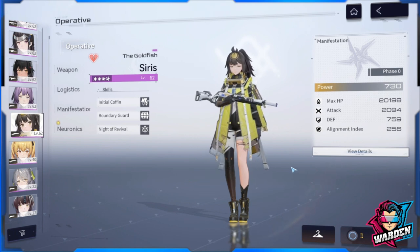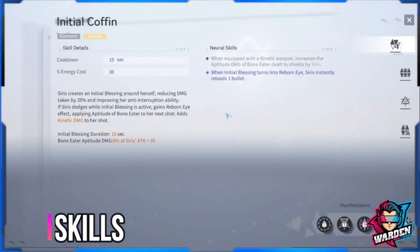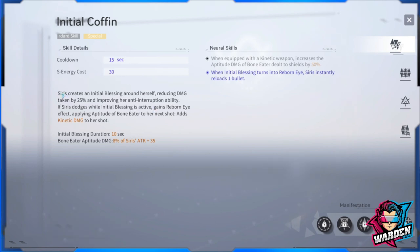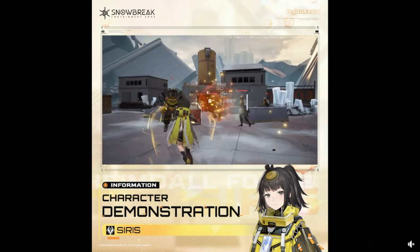She is a monster in terms of her shield once she reaches Manifestation 3 or Manifestation 5. Let's first take a look at her skills. Her standard skill gives her an initial blessing around herself, which results in 25% damage reduction.